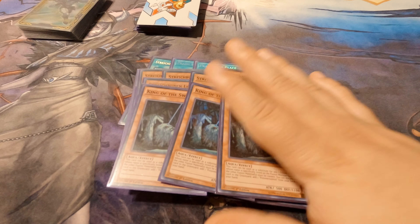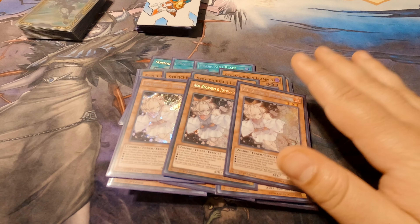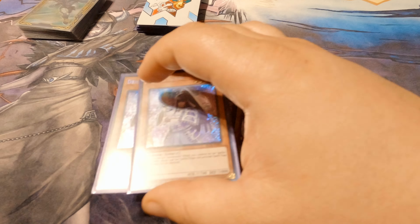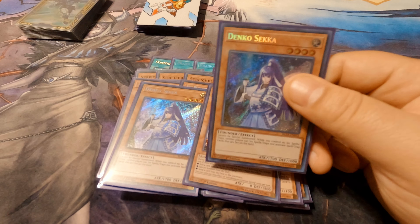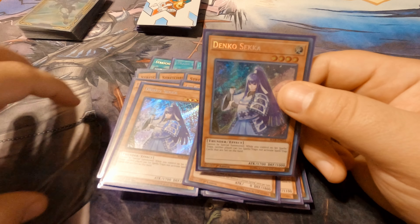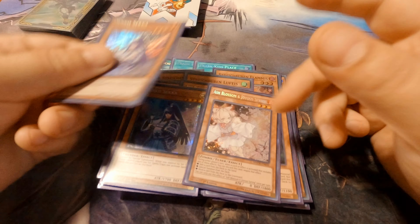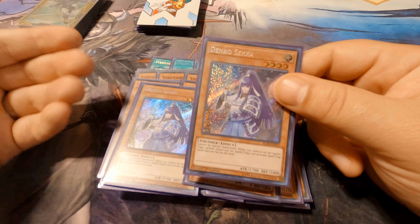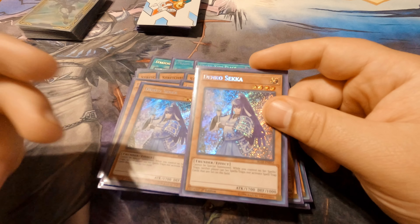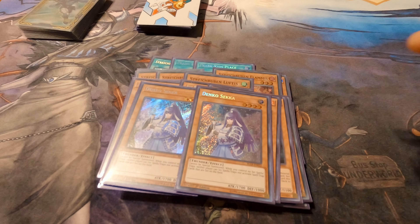The only hand trap I realistically run is three Ash Blossom — that's one thing I want to change and increase. Another card I run and definitely want to increase is Denko Sekka. I love this card, especially for the format we're going into. You're playing against either control decks, stun decks, or combo-heavy decks. With Denko Sekka, just by itself it stops all control decks — you summon it, ask 'do you have Solemn Judgment?' and if they say no, you do whatever you want.